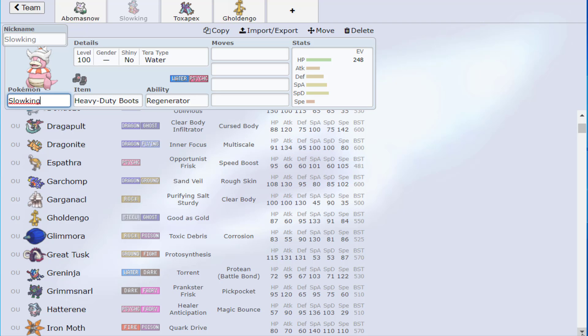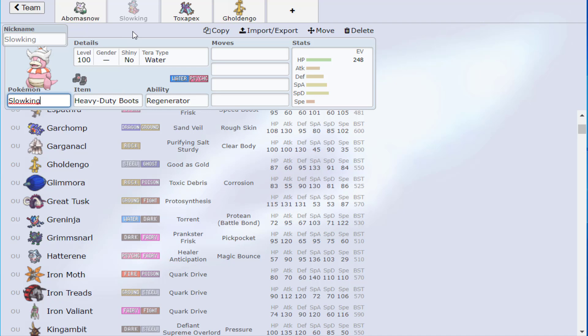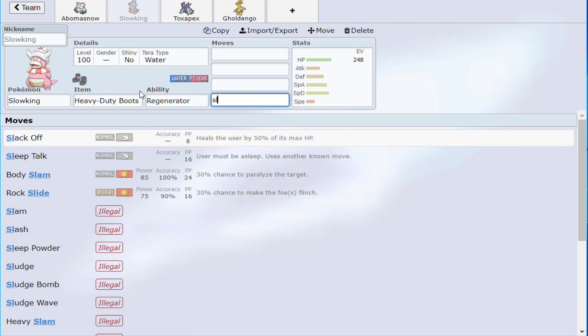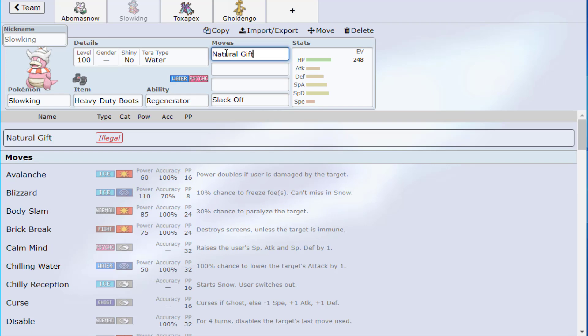Toxapex would be a phenomenal partner — you can swap Slowking out for Toxapex and you'll see why I put Slowking there. You might be thinking it's because of Chilly Reception, but that's actually not why. Interestingly, that would be an asset because your opponent might expect Chilly Reception, but since you don't have anything to abuse it beyond giving Abomasnow another defense boost — which Snow already sets up — you don't really need it.